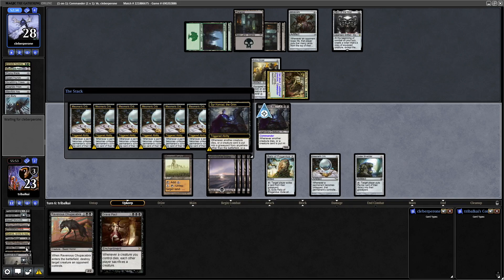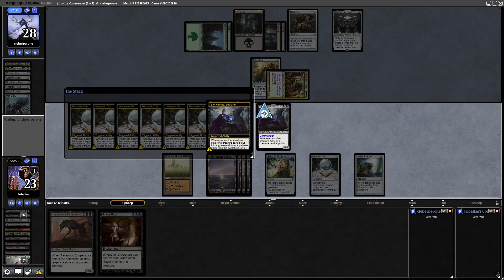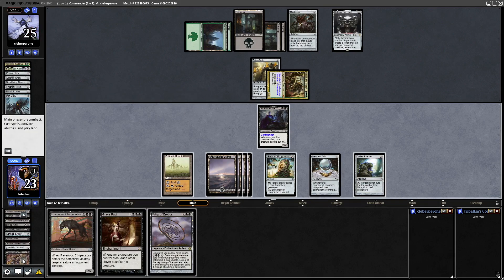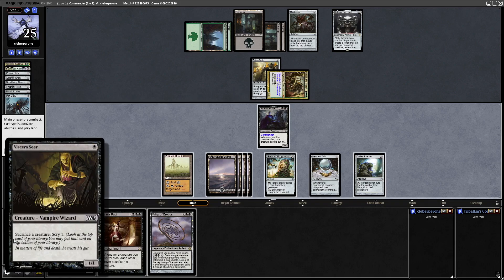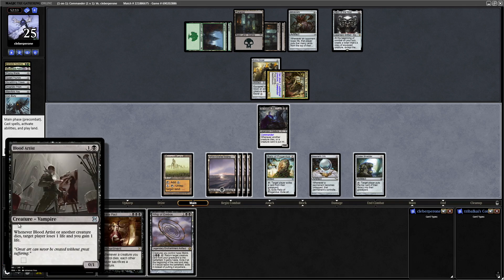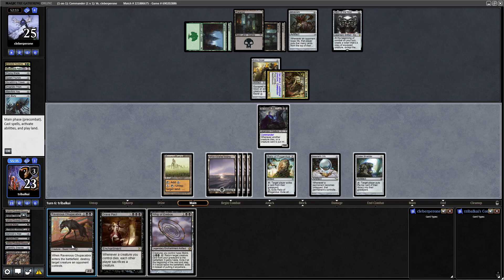Then we mill some more. Our Blood Artist is now in the graveyard as well. Taking our opponent down to 25 - we milled a Viscera Seer, an Ashnod's Altar, Under City Informer, Blood Artist, Lightning Greaves, and a Yawgmoth's Will in there as well. Now we've got Whip of Erebos - we can actually ping our opponent and gain life at the same time. But I think we want to set up for a win next turn, so let's just pass the turn over to our opponent. We'll swing in for 5 first.